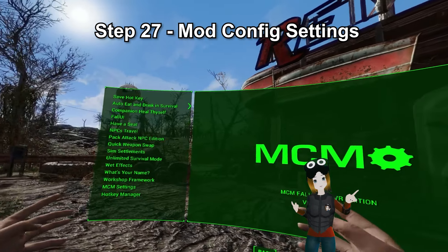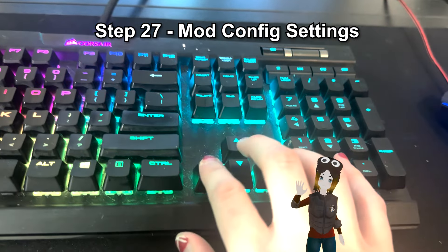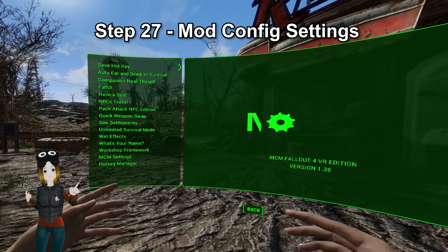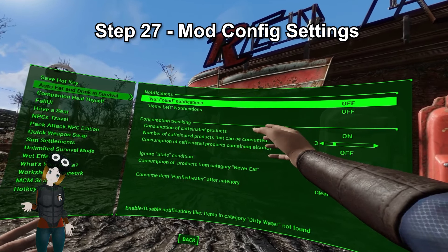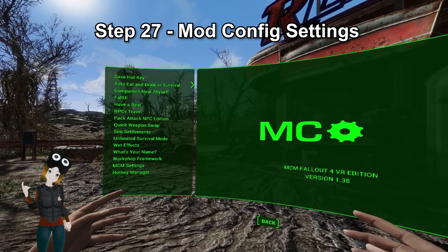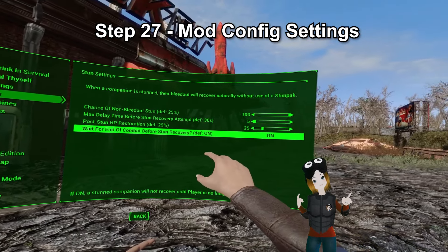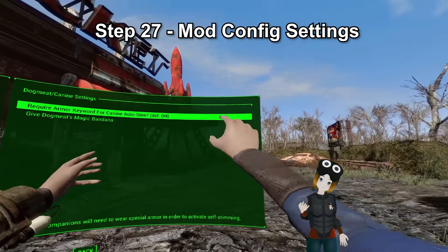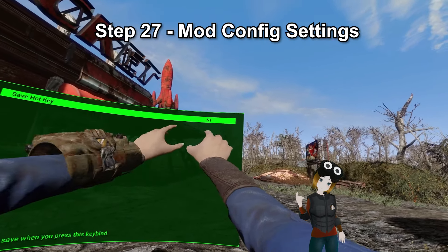Step 27: Mod config settings. Open the main menu and you'll see something called Mod Config at the top. Controlling the settings in VR is a bit weird and glitchy — for setting numbers, you'll need to go to your real-life keyboard and use the arrow keys, and after you select something in there, you'll need to back out completely from the pause menu, then go back into it and select a different setting. For Auto Eat and Drink in survival, turn off the notifications — otherwise you'll get annoying notifications if you don't have food or water on you. You do not need to ever manually eat or drink in the game; as long as you have the required items, your character will do it automatically. For Companion Heal Thyself, under stun settings, change the non-bleedout stun chance to 100% and change the max delay time before stun recovery attempt to 5. For Dogmeat/canines under Companion Heal Thyself, change the required armor for canine auto stim to off. Under Save Hotkey, if you're doing the automatic save system, change the hotkey to N.